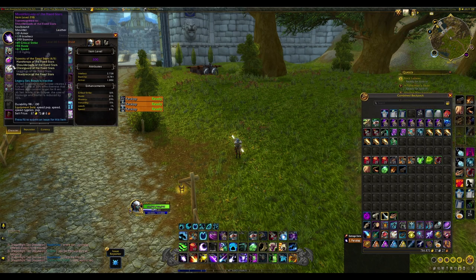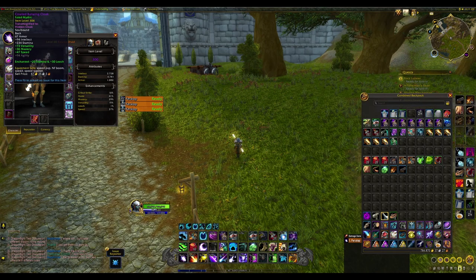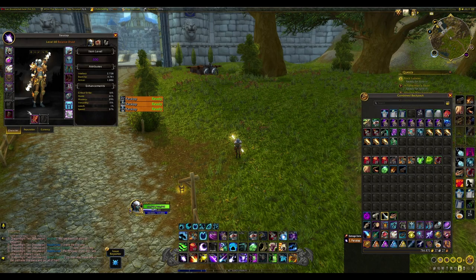You can see I have a lot of speed items, plus a speed gem that gives more speed for all the other gems I have. I chose to enchant my cloak with leech because I already have so much speed it wouldn't add much.